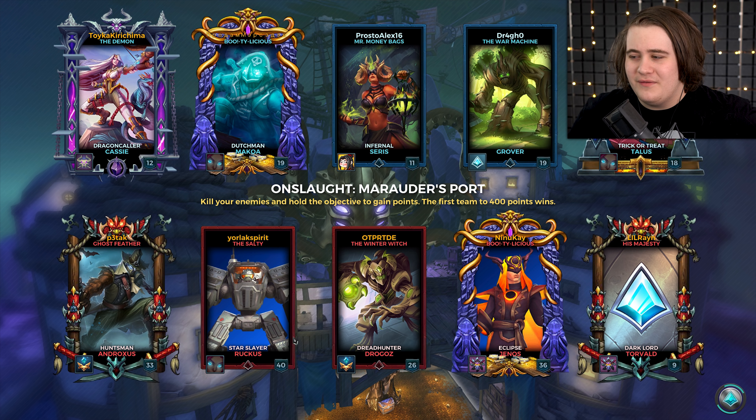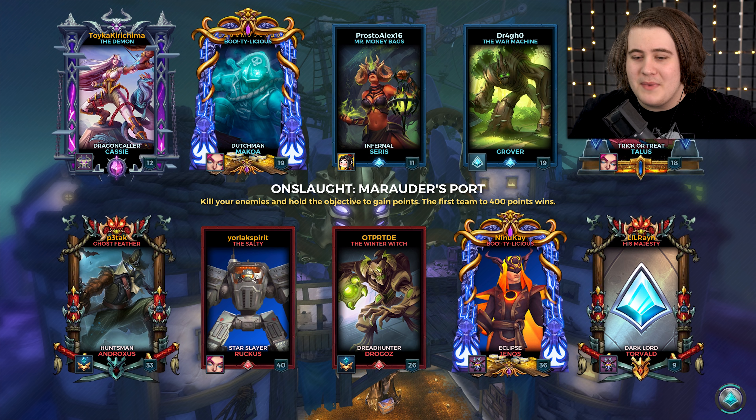We've got a Makoa, a Grover, a Cerys and a Cassie. We're going up against an Andro, Ruckus, Drogos, Genos and Torvald. Names I recognize: Yorlax, Spirit and Ninuke — I've played against those guys before, and maybe the Andro and the Drogos too.